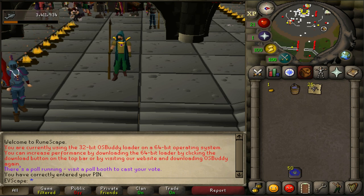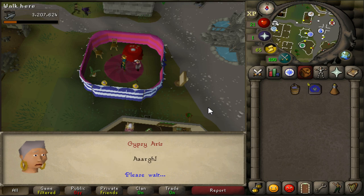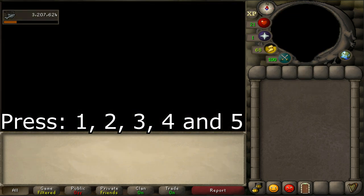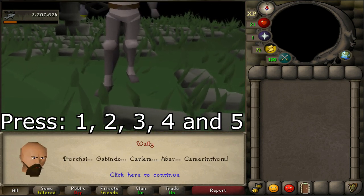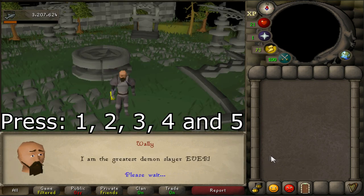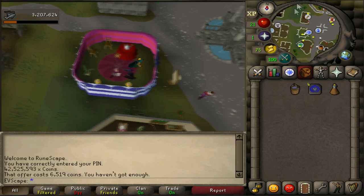Head to Varrock Square, run left to the gypsy inside her tent and speak to her to start the quest. Spam space the entire time. The dialogue boxes go as follows: press 1, then 2, then 3. You'll then see a cutscene where a guy named Wally is killing the demon — write down his incantation or take a screenshot, you'll need it later. Go back to the gypsy, continue spamming space, then press 4 then 5.